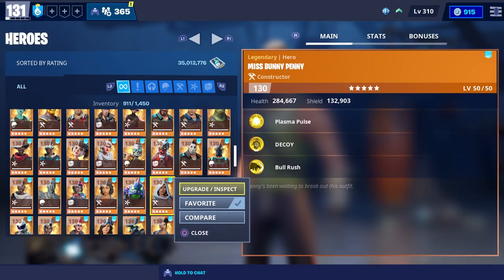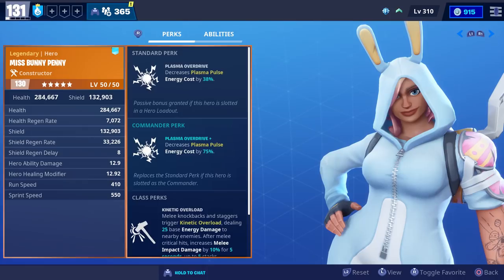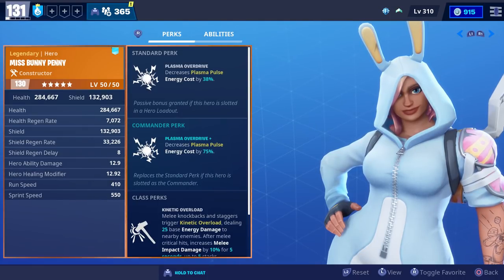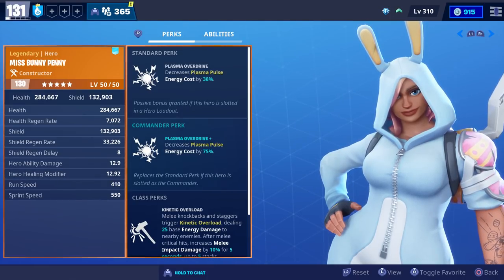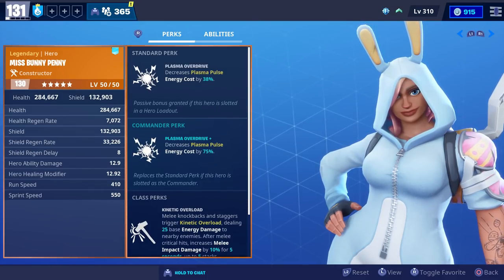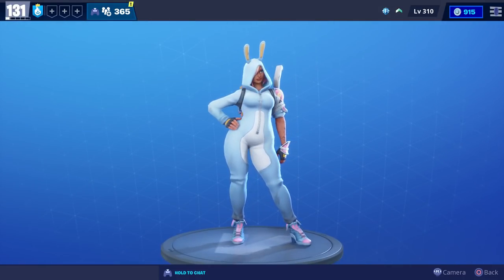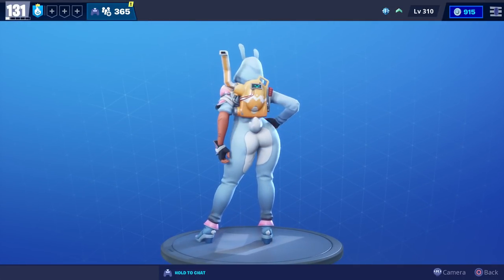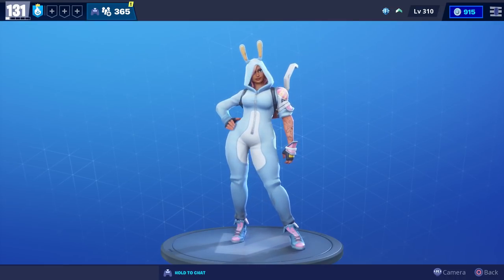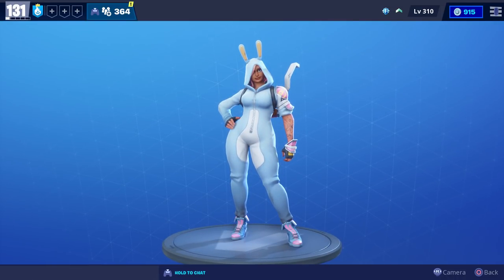Miss Bunny Penny is also going to be returning this week. She has Plasma Pulse, Decoy, and Bull Rush, and her standard and commander perk decreases the Plasma Pulse energy cost. Normally by the time your abilities cool down your energy will have refilled, so not really a useful perk in my opinion. You'll be able to get her from the event store when it resets this Friday, April the 3rd at 8 p.m., and she'll be available until it refreshes June 19th.